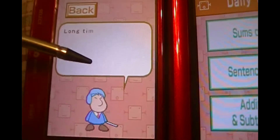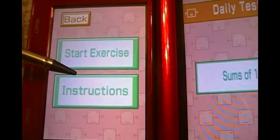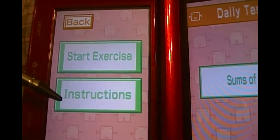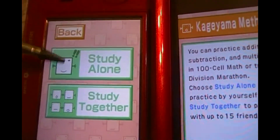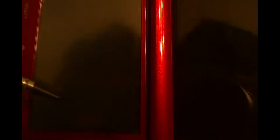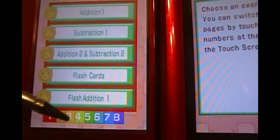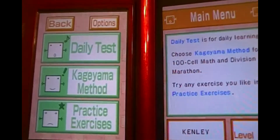Here you have your little Personal Trainer, and it says some stuff. Then you can do Start Express or Instructions. This one has Study Alone or Study Together — it kind of has an online feature for it. And the Practice Exam has different exams you can take from Level 1, Level 2, Level 3, and it goes on. That's pretty much it for Personal Trainer Math.